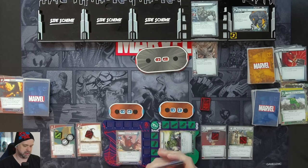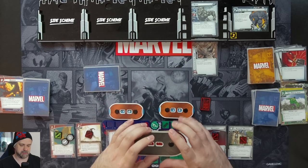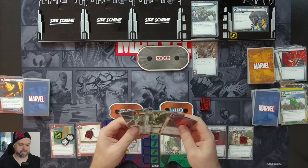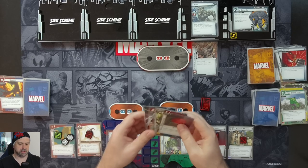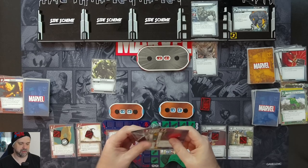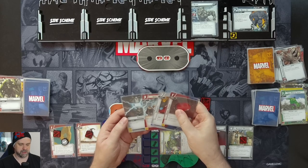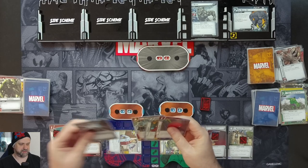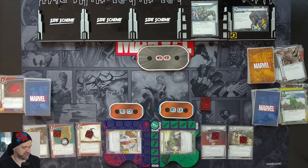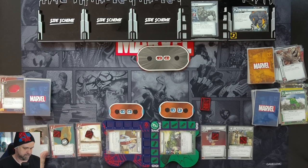We attack for two with Spider-Man, then flip down to Peter Parker. We use the Web Shooter's wild resource as a physical resource and spend two Strength to remove the Enhanced Ivory Horn. Then we flip down and spend two resources to put in Ingenuity — play only if your identity has the genius trait, max one per player. We can exhaust Ingenuity to generate a mental resource.